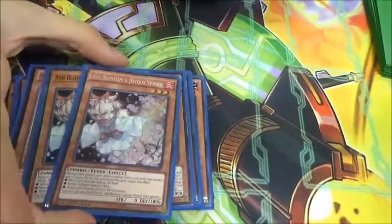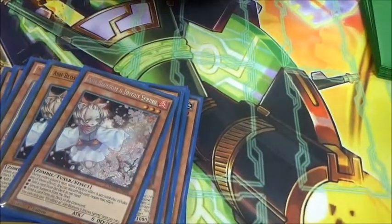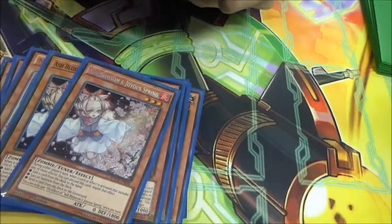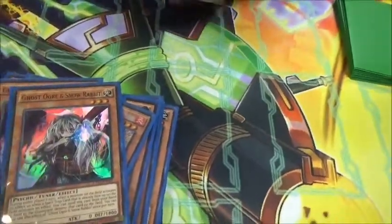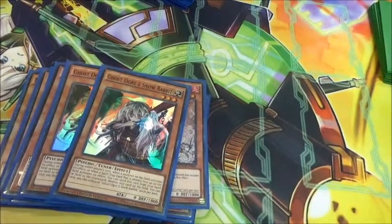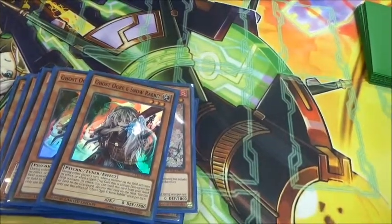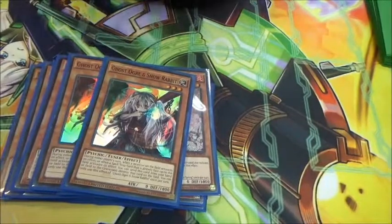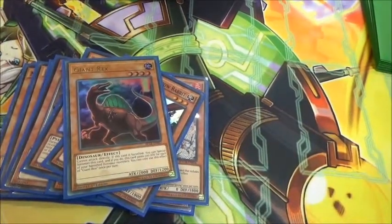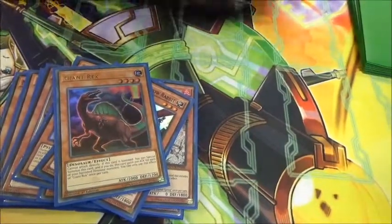Two Ash — Ash is Ash. Only two because the deck relies too much on the Madolche monsters. Ogre — it's a pop, and hand traps work in grave because they're Who Cake targets, since it just needs to be a monster, or you can shuffle them back with Lesson. Giant Rex — it's a Who Cake target that gets a free special summon off of it.